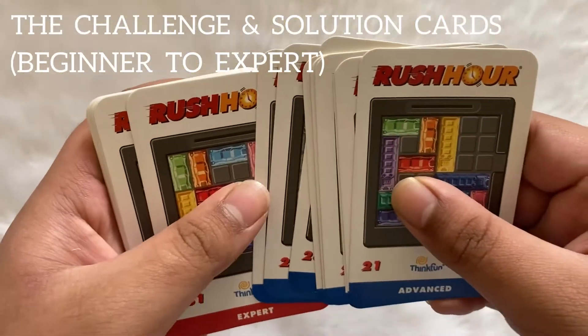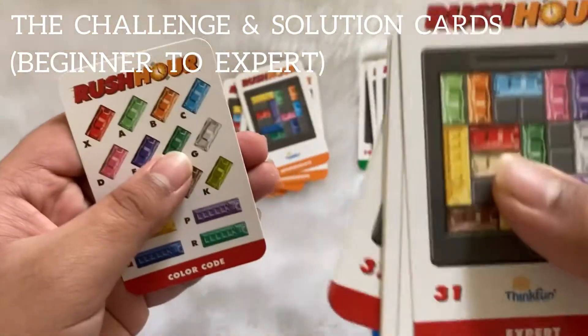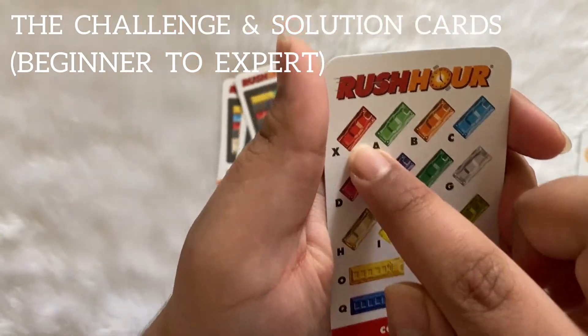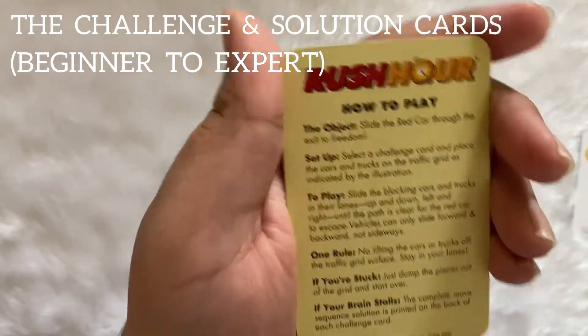These are the 10 advanced level cards and lastly these are the 10 expert level cards. This is the color code. This red card is the main card. At the back of this it's given how to play the game.